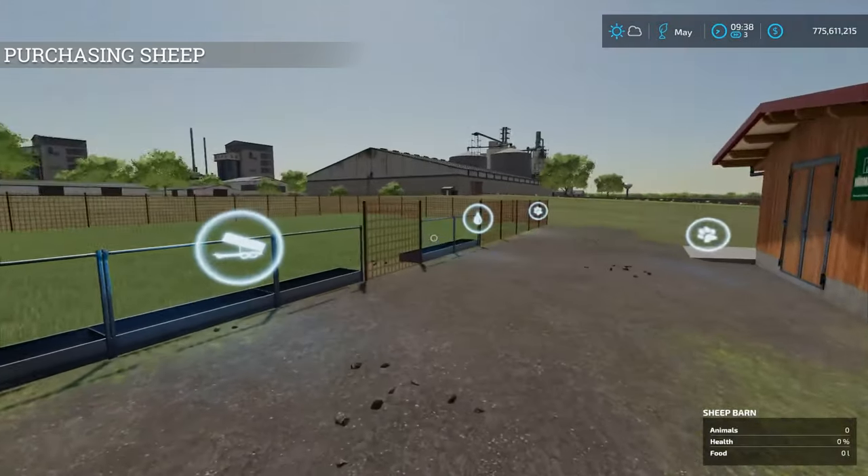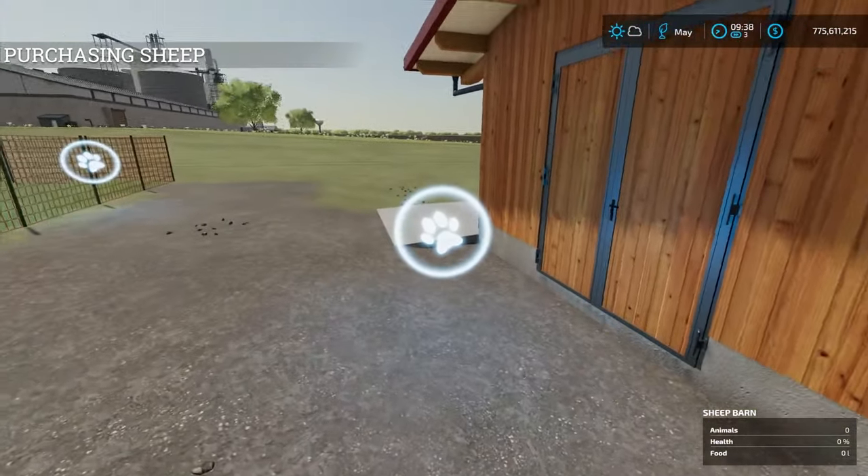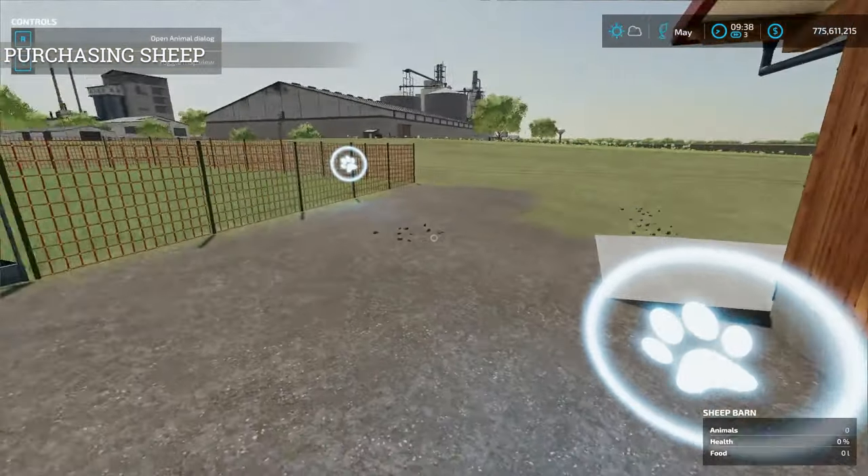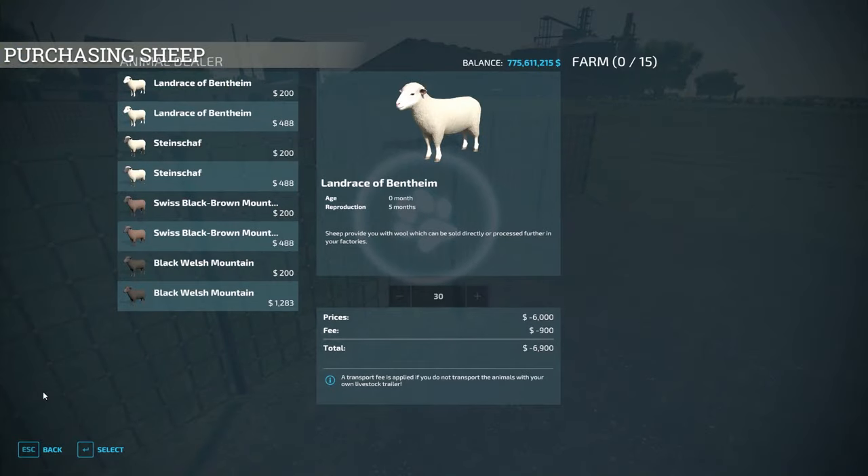Now if you come up over to the pens, you'll see a little paw icon. You can open the animal dialogue from there. Up in the upper left-hand corner it says to open the animal dialogue. Not only does it give us this menu, but something we didn't have in Farming Simulator 19 was a display showing how many animals we currently have out of how many can fit in the pen.